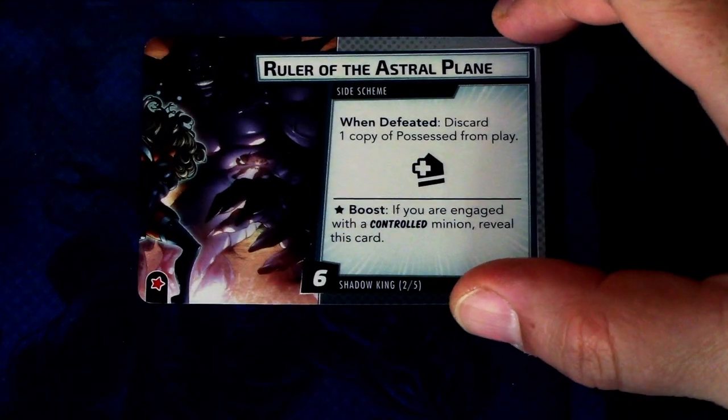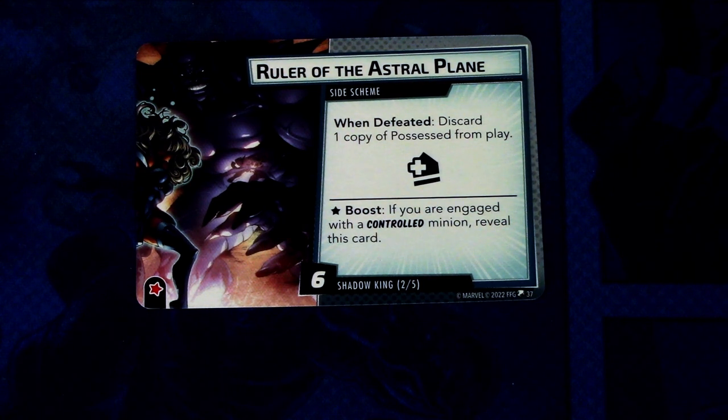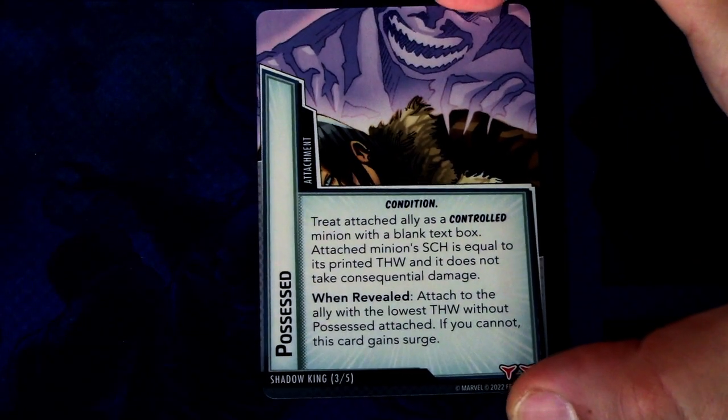Then we have a side scheme: Ruler of the Astral Plane. When defeated: discard one copy of Possessed from play. It has an acceleration icon and a boost icon. Boost ability: if you are engaged with a controlled minion, reveal this card. Six threats on it when it comes into play.